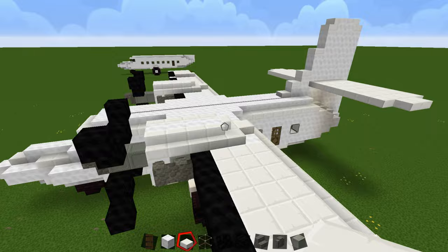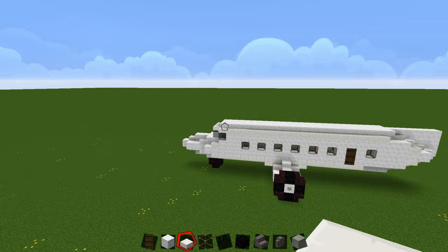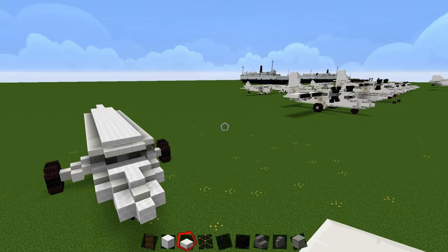That's basically the main fuselage of the plane done. We'll do the wings next, then the engines, and then finish up with the tail.